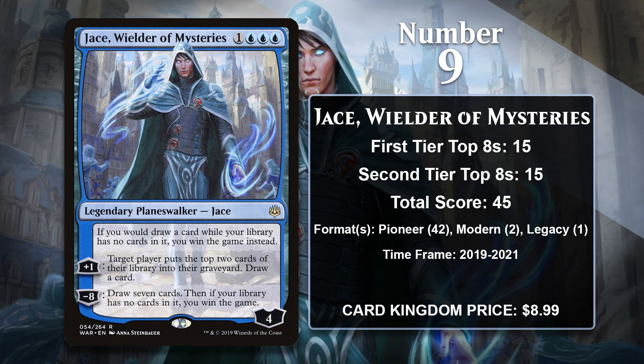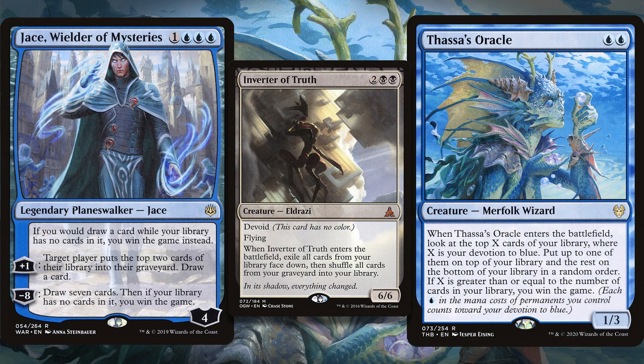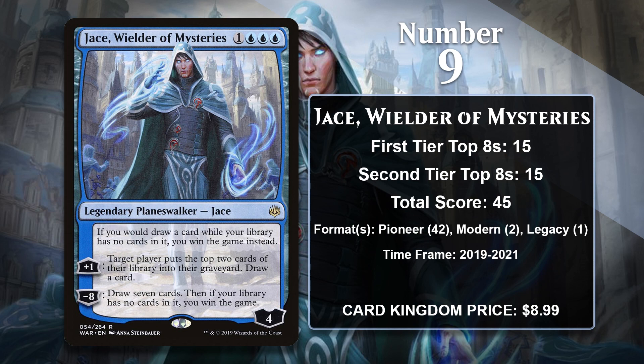Jace, Wielder of Mysteries has gained almost all of its points in Pioneer decks seeking to win the game by getting rid of their whole library. This was the goal in one of the format's most dominant decks, Dimir Inverter — a deck which sought to use Inverter of Truth to get rid of the library, and then could either use Jace or Thassa's Oracle to win the game. The Inverter eventually got banned, which has caused Jace to slow down, but he's still being played in decks like Arclight Phoenix and Lotus Field. He's also found some limited success in Modern Ad Nauseam and Dimir Inverter decks, as well as Legacy Thassa's Oracle decks. He doesn't have any points since 2021, and the Inverter banning might mean it will have a hard time gaining more points in the future.